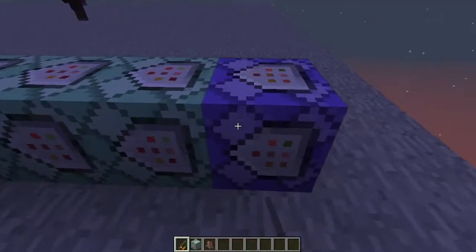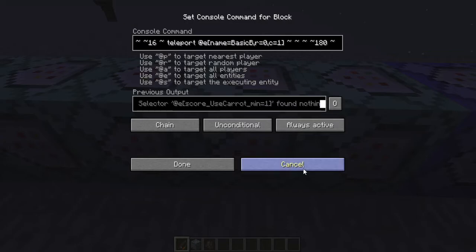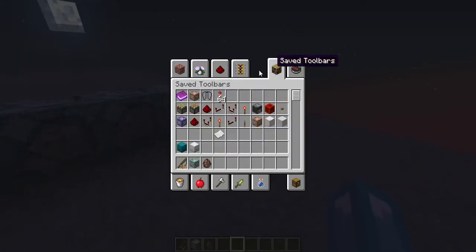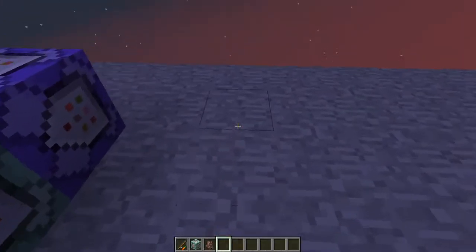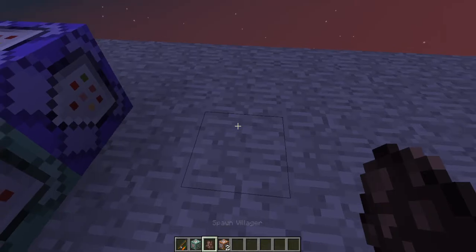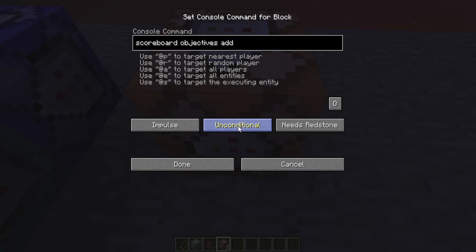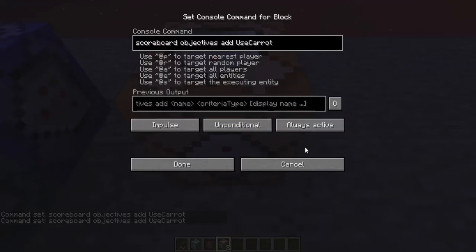I'll leave the commands used for this one in the description, because it's much easier to use instead of the other one. But remember, you have to get a command block and type: scoreboard objectives add use stat.useItem.minecraft — note that 'character' was a mistake.